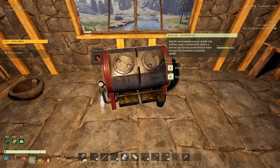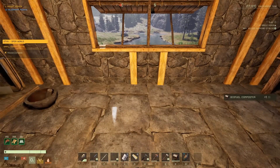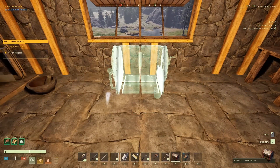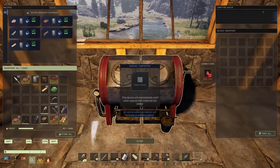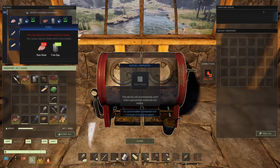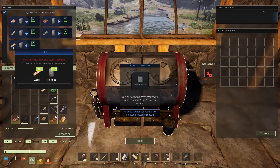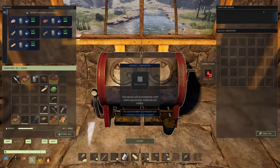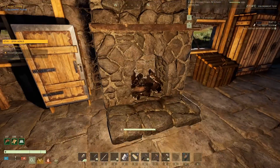I don't like the way you rotate in this game — I always end up rotating by mistake when I try to put stuff down. There we go. So we can do meat and tree sap, fiber and tree sap, wood and tree sap, or sticks and tree sap. I think I found something to do with all my meat!